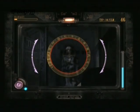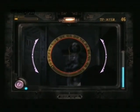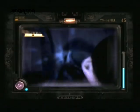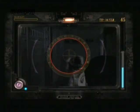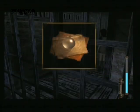Hier schlagen wir uns mit einem besonders hartnäckigen Geist herum, der es auf die hilflose Mayu abgesehen hat. Greift ihr die Schwestern zu oft an, segnet sie das Zeitliche, was ihr demnach unbedingt verhindern solltet. Erledigt man schließlich solche üblen Gesellen, hinterlässt er euch netterweise eine der begehrten Geistkugeln. Mit denen tunet ihr eure Kamera in mehreren Kategorien.